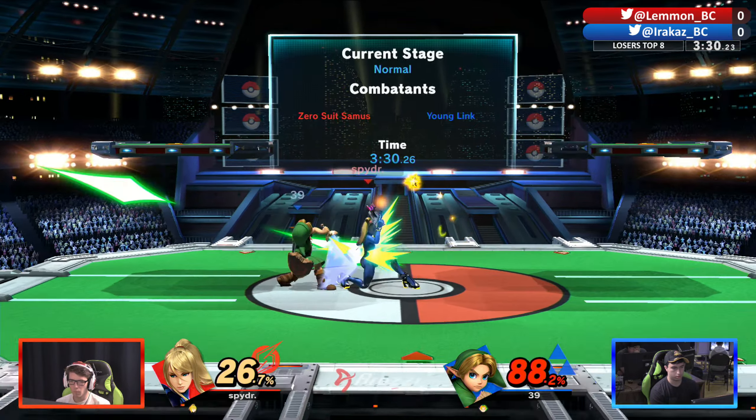ZSS feels like a very explosive character in terms of killing, but at the same time she does struggle to kill outside of confirmed situations — you gotta land a bear or land the paralyzer. You're not looking at the same combo character we knew before. Not bad killing options but limited — you are designated to straight hits for the most part, good call-outs, or killing early with nair flip kick or something.